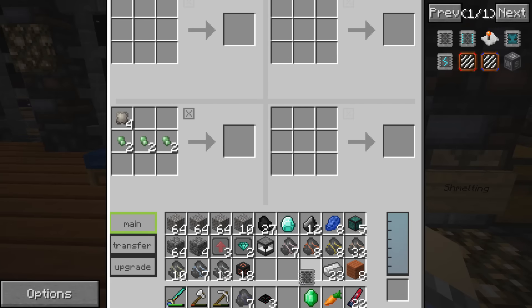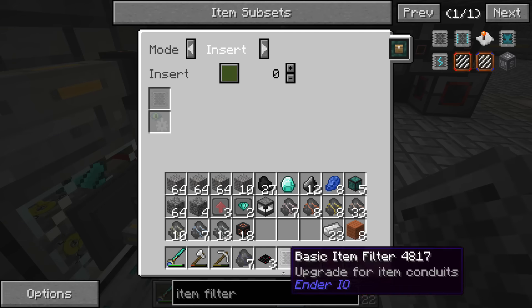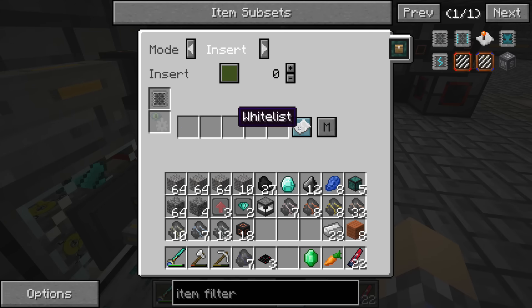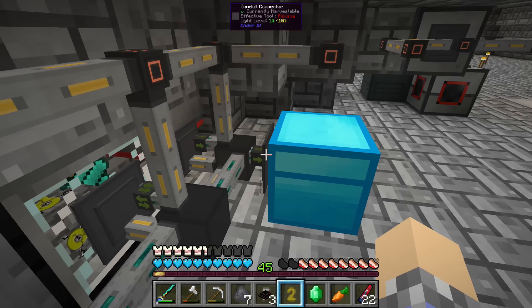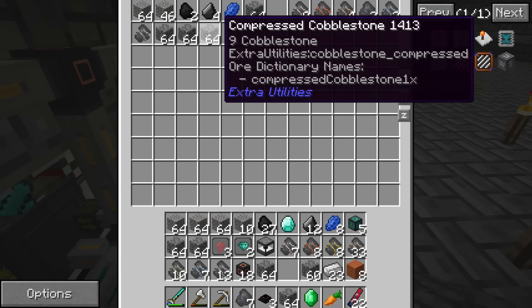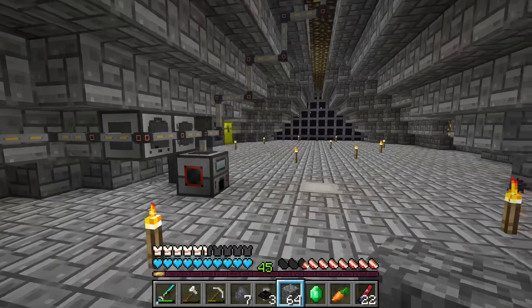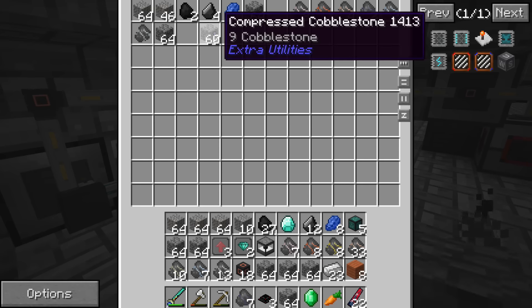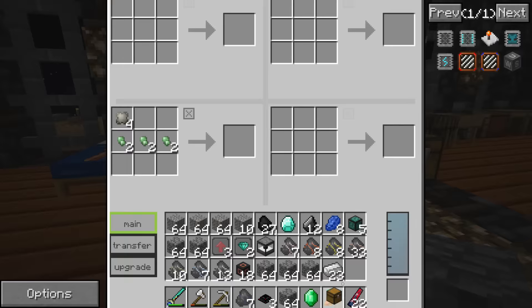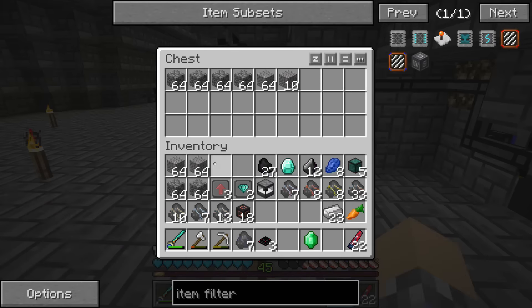With thermal expansion I think they come built in but you still need the configurable things. On this insert we want to blacklist gravel so it doesn't take any gravel. We're also getting compressed cobblestone which we don't want. I think you might need to build a servo — so much compressed cobblestone now. I broke something and my inventory is full, so I'll place this chest down and throw the excess in temporarily.